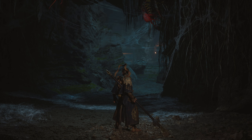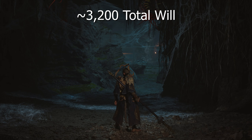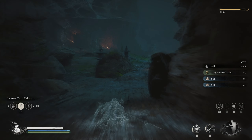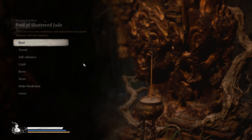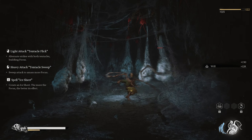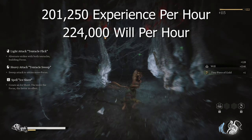Every single Egg Sack gives you a little bit of variation, but it's about 127 to 130 will per Egg Sack. Since there are 25 Egg Sacks, that's roughly 3,200 total will per run. I've tried this both ways — using the Incense Trail Talisman to teleport back to the Keeper Shrine, and simply running back to rest. After timing it, depending on how fast your PC is, for me it's faster to simply run back and rest. Being as efficient as possible, each run takes about 50 seconds, which means per hour you're getting about 201,250 experience and 224,000 will.